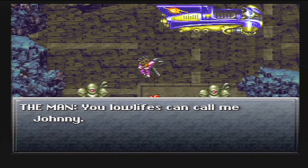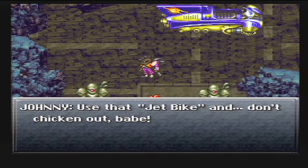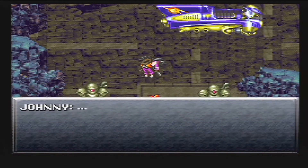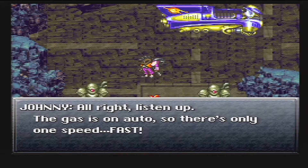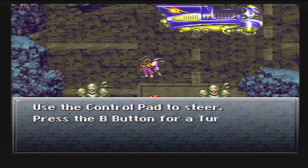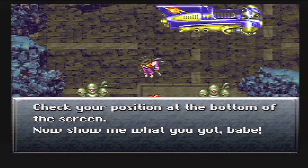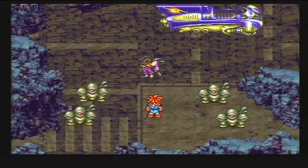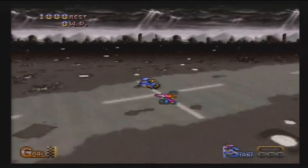You lowlifes can call me Johnny. Okay, that sounds better than calling you 'the man.' Now listen up — part of an old highway leads through these ruins. Think you can beat me in a bike race? Use that jet bike and don't chicken out, babe. And I say I'm not your babe, Johnny. Do you know how to ride? I don't remember. The gas is on auto, so there's only one speed: fast. Use the control pad to steer, press B for a turbo boost. I'll give you three of them, but it takes a moment to recharge between boosts. Check your position at the bottom of the screen. Now show me what you've got, babe. Oh my god, Johnny, you're pissing me off. Anyway, let's do this race so I can beat you and get to where I have to go.